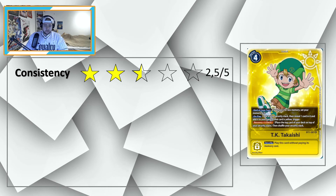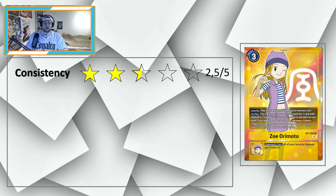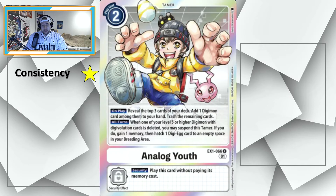We start with consistency — I give it a two out of five rating — because you only add cards from your security or one card from your deck. TK Takashi lets you look at your security stack, rearrange it, and add one yellow card to your hand. Zoe or Emato lets you search your security stack for one card with hybrid or Ten Warriors in its name, so you can easily add your hybrids or Ten Warriors to your hand. The only card that adds cards from the deck to your hand is Analog Youth — reveal the top three cards of your deck, add one Digimon among them to your hand.